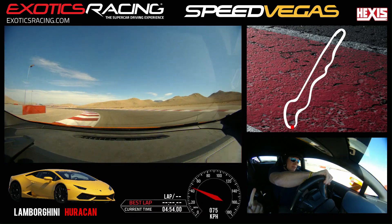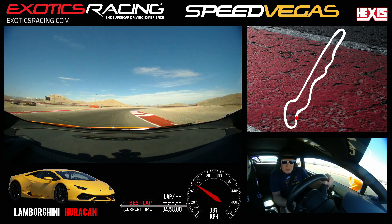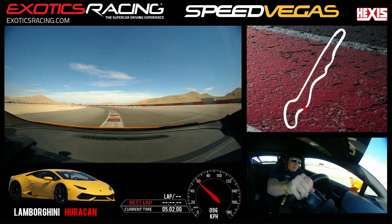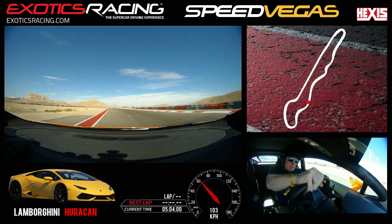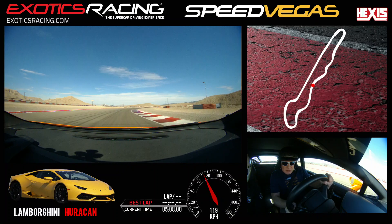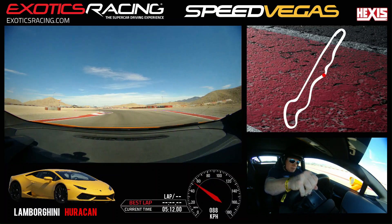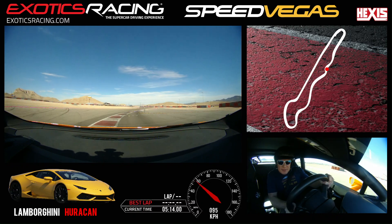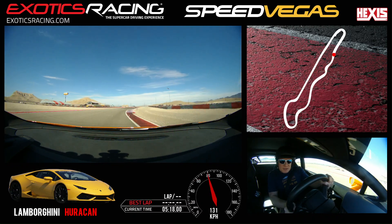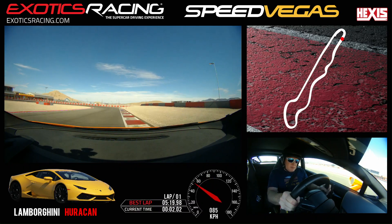Easy, easy — too much throttle again. Upshift. Come back over left again slowly. Stay left, squeeze gently. Maintain it, get with the right side now — brake straight, downshift, turn it, release again. Stay over the paint, light throttle. Upshift. Come back over right — very good. Brake smooth, downshift. Ride the outside line, light throttle.